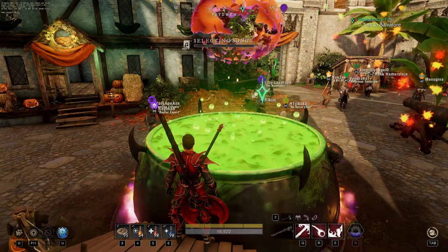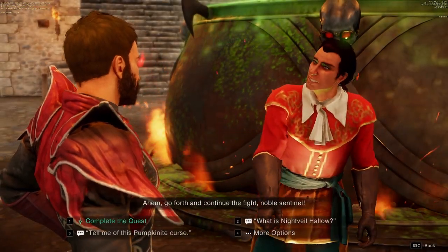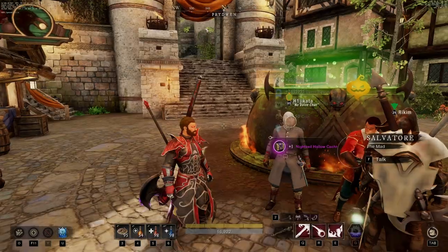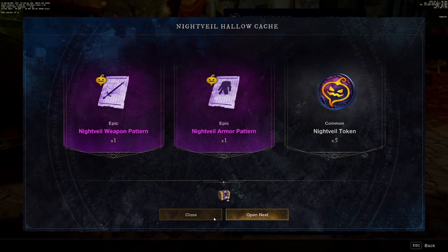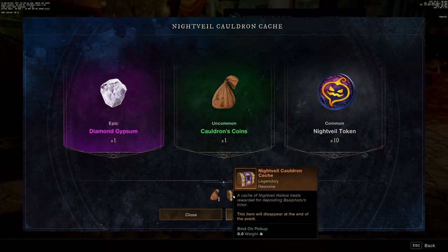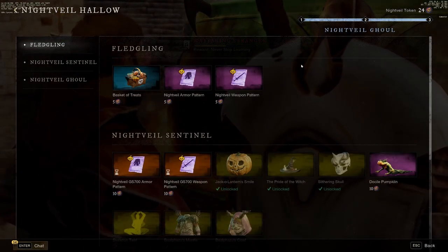Using the ichor on the cauldron is going to give you some tokens for the event and a chest as well. Now we can go and talk to the quest giver and hand in our quest. He's going to give us some event reputation, some territory standing, some money, and another chest. When you open up the chest from the quest giver, you're going to get some blueprints and tokens inside. And when you open up the chest from the cauldron, you're going to get some diamond gypsum, cauldron coins, and some tokens.